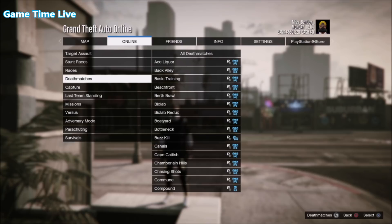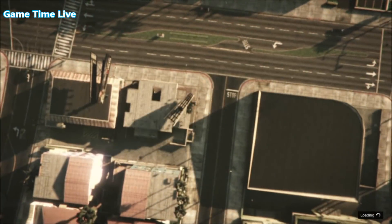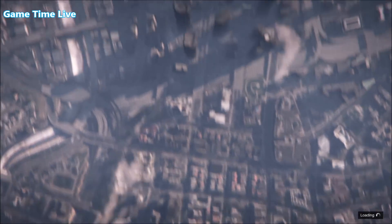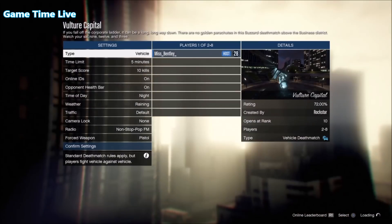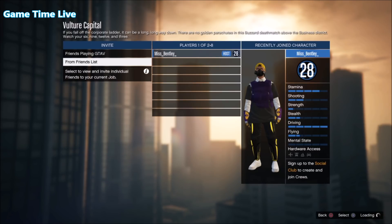What you have to do in order to perform this glitch is first make your way into the Rockstar created jobs. Go to Play Job, make your way into the tab Matches, and scroll over to Vulture Capital. Start this deathmatch up, and make sure you have a friend to help you out because you don't actually have to play the deathmatch — there's just one simple step to do.